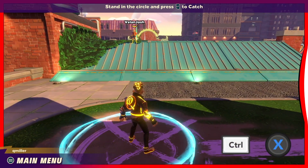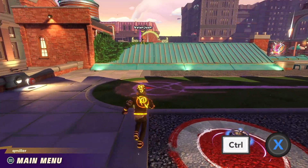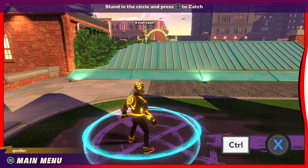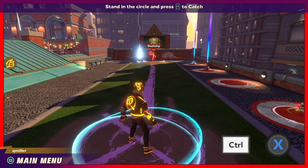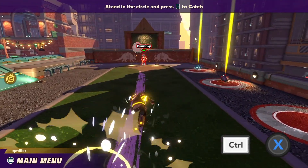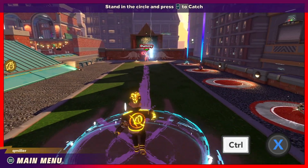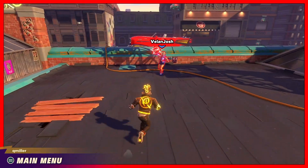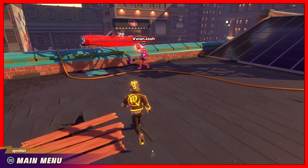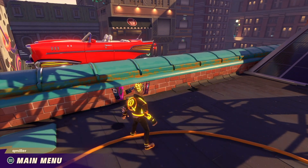Press the X button or control key to dodge out of the way of the ball. If you're not facing the right direction to catch, a dodge might be the only way to avoid getting hit. If you're feeling aggressive, dodge into an oncoming ball to safely deflect it and close the gap between you and an opponent. Dodging into another player will tackle them, knocking them back and forcing them to drop the ball they're holding.